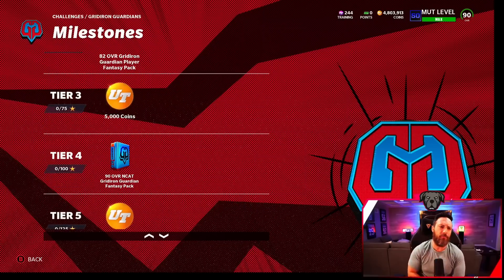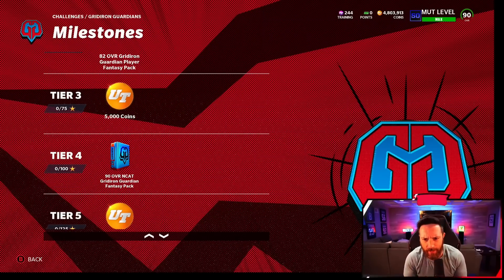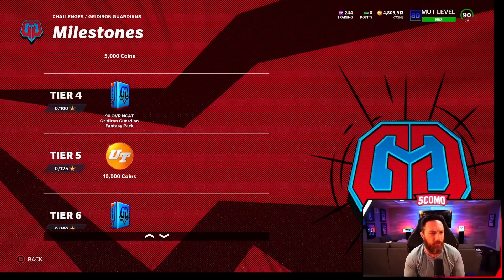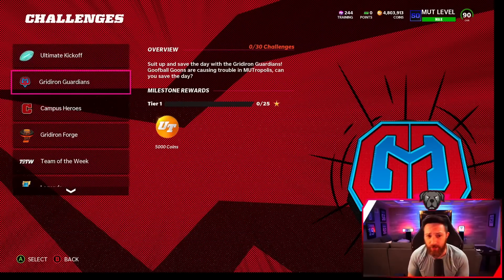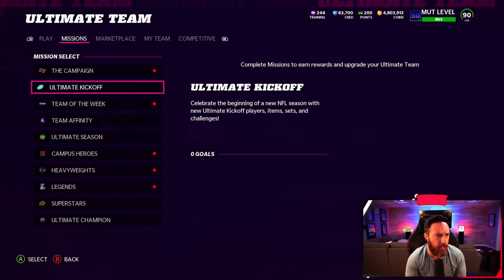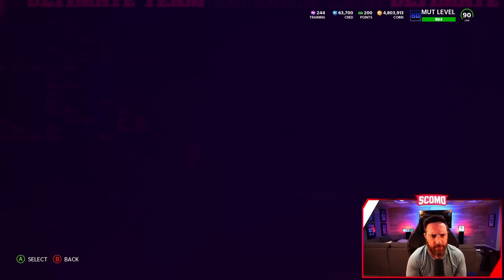Guardians of the Madden Galaxy is live. You get an 82 overall and you're supposed to get an N-Cat 90 overall fantasy pack. 90 overall N-Cat for 100 stars and two 82s that you can get from the solos. Word on the street is you also get another 90 overall sellable from the mission - so one N-Cat, one sellable. It doesn't look like the missions are live yet unless it's hidden within seasons.